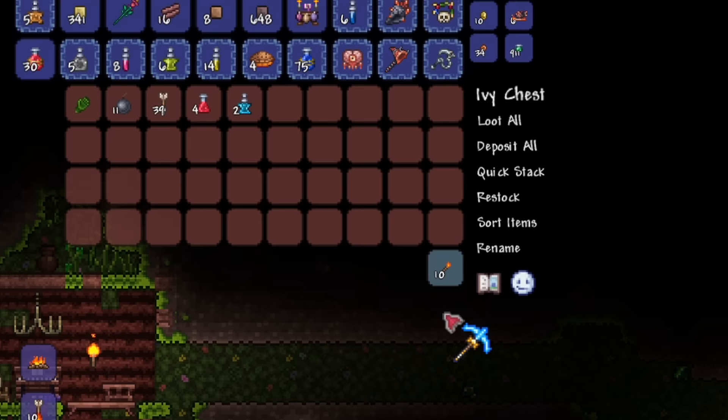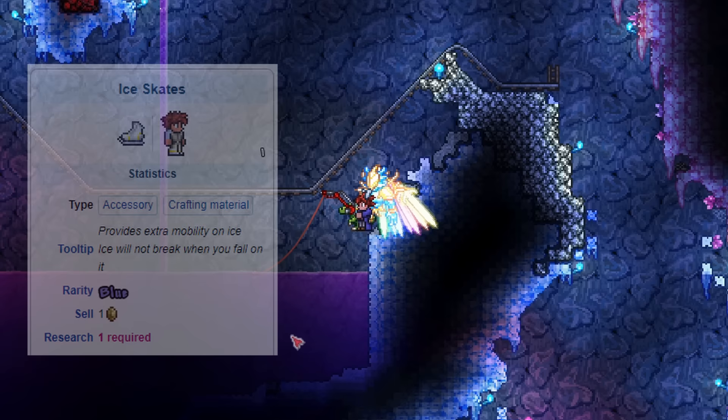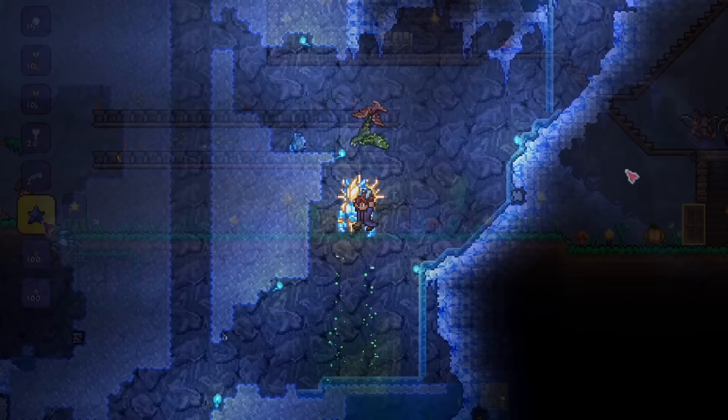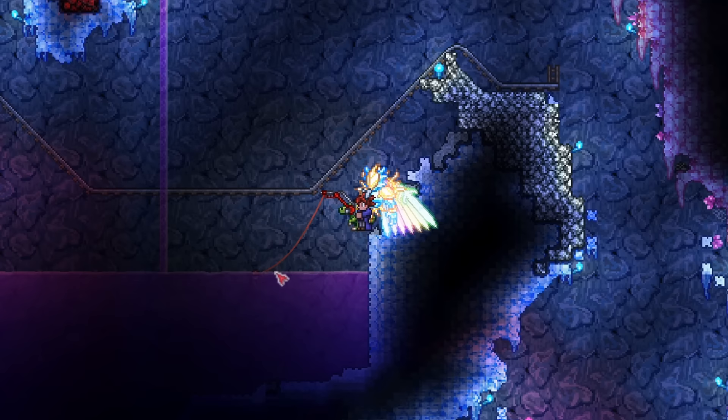Otherwise, jungle crates are another alternative. The last thing you need for the Frostbark boots are ice skates, which are found from ice chests. These are chests found within the ice biome, so use a spelunker potion to look for them — it makes it so much easier. The ice skates are what allows you to walk freely on thin ice, which will prevent you from falling to your death in these deep crevices. Fishing for ice biome crates also has a chance to give you this item.